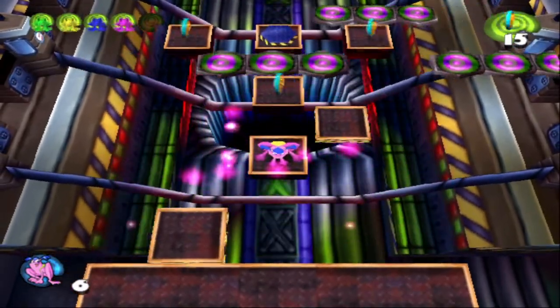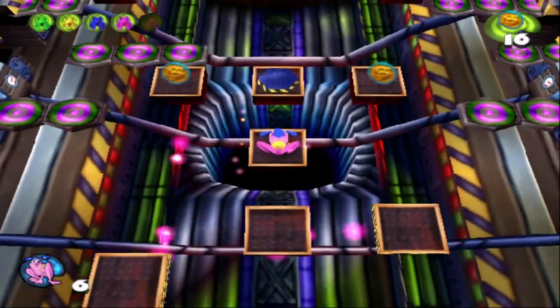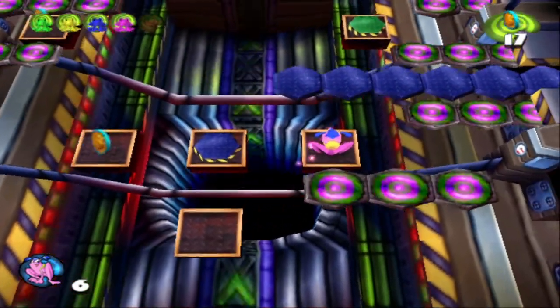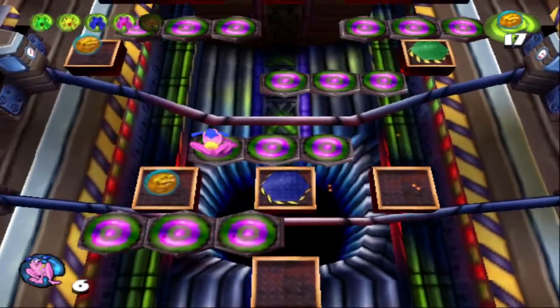Wait for the platforms to align. And boom. Just got to be patient. Step on the button and you'll see those blue platforms have now spawned in. We're going to need those in order to cross.